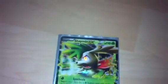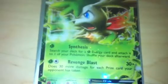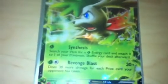Now for my amazing pulls, we have Shaymin EX. His two attacks are Synthesis and Revenge Blast. I'll pause it there so you guys can read it. And my amazing best card I ever pulled from anything is Mewtwo EX Full Art.